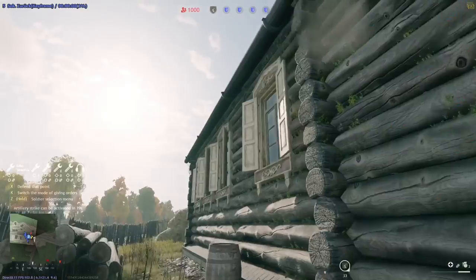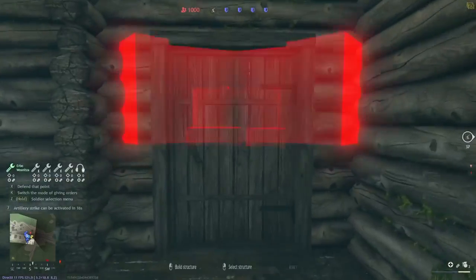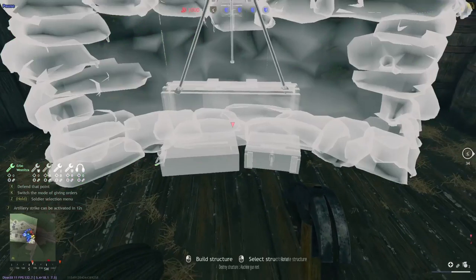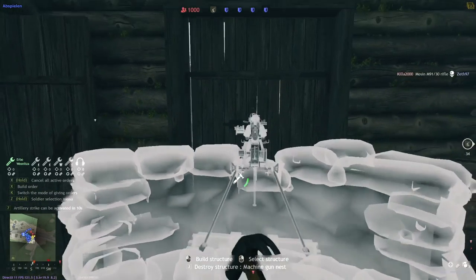Here we see our engineer two squad — confirmed by the fact we can use a machine gun nest. It takes quite a long time to build, you can only build one, it's precious, easy to destroy, and you're easy to kill while using it. All of this means you want to hide it. You basically never want to build in an easily spotted position — you'll get it killed and destroyed instantly and just be annoyed. Build it somewhere hidden, preferably in a house.